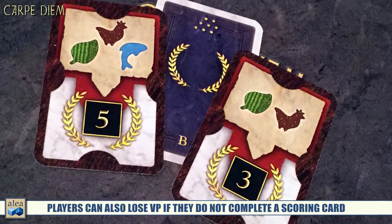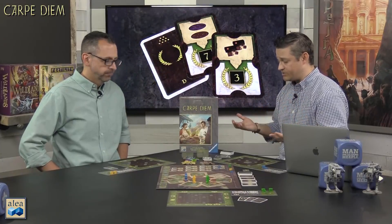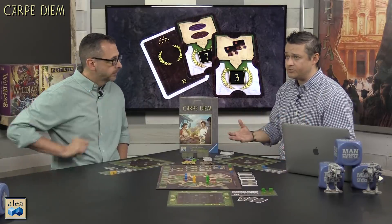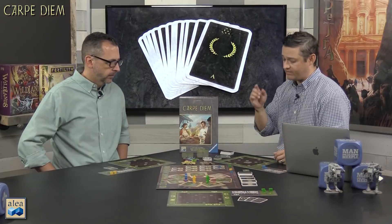After each round, you reseed the board with all new tiles in each location, pass the first player marker to the left, and repeat — four times total. At the end of the game, you score a multitude of victory points. Like any Stefan Feld game, this is a complete point salad. All in-game victory points you've collected are added, and you also divide your remaining resources — including money, bread, and regular resources — by two for additional points.